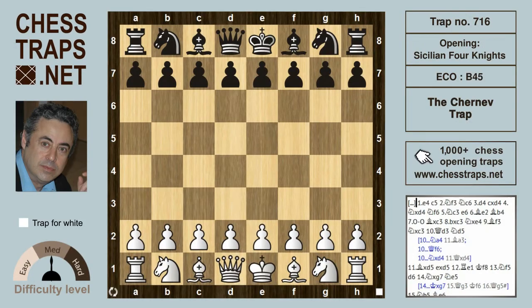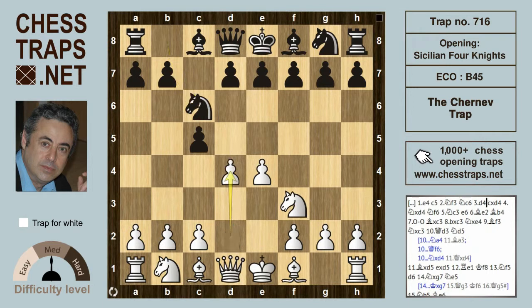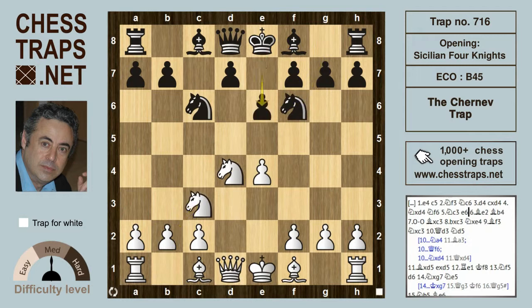This is the Cherneff Trap in the Four Knights Sicilian, brought to my attention by the prolific Irving Cherneff. As usual: e4, c5, Knight f3, Knight c6 — the Sicilian — d takes on d4, Knight takes d4, Knight f6, and Knight c3. After e6, white has many choices available.